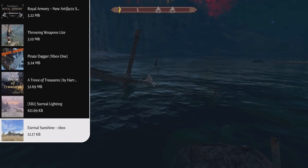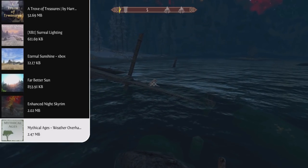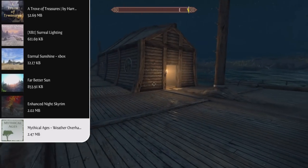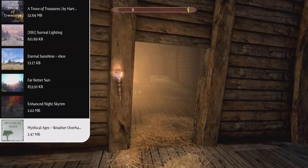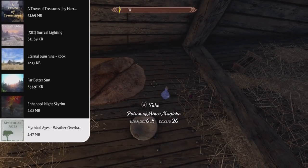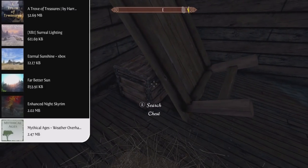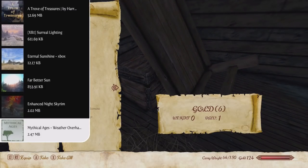Now we can move on to our weather mods, and I'm using the Mythical Ages Weather Overhaul. This is a complete overhaul of weathers and lighting with a fantasy theme, featuring a large variety of weathers compared to vanilla and a preset system to change the graphical style. You'll receive a power spell called Options Mythical Ages Preset upon loading into the game, and you'll be able to choose which preset you'd like. If you want the preset that I'm using, it's called Sharp.